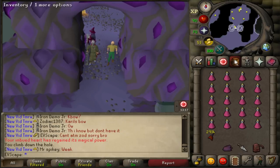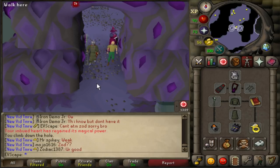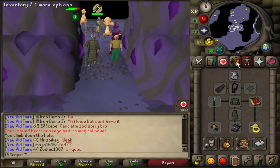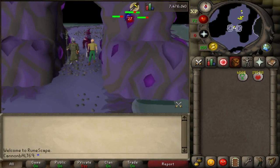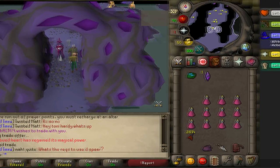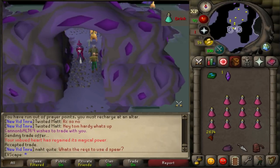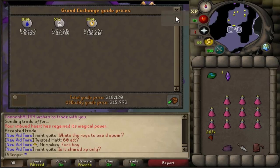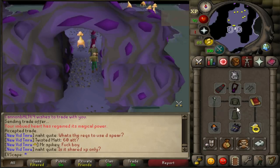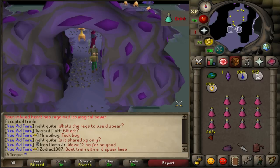We've got ourselves pretty much max mage - the only improvements possible would be the ancestral top and bottoms, everything else is completely maxed. This gives maximum damage output and accuracy. I've got my alt account to pick up and alch everything. After 30 minutes we managed to snag 61,000 XP - that extrapolates to 122.8k XP per hour. Absolutely incredible. Supply cost was 215,000 GP plus negligible wear on the robe pieces, so roughly 225k total.